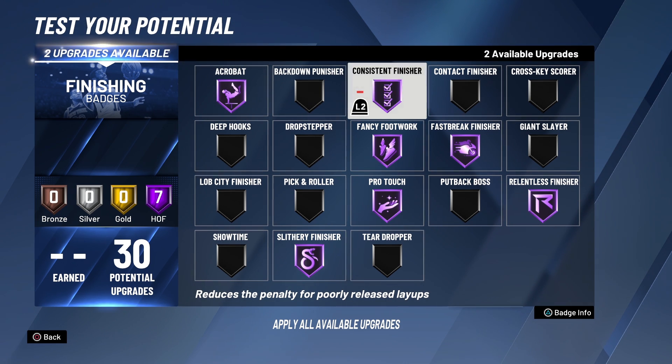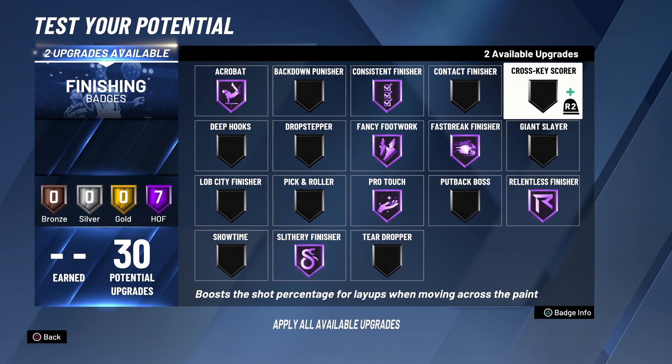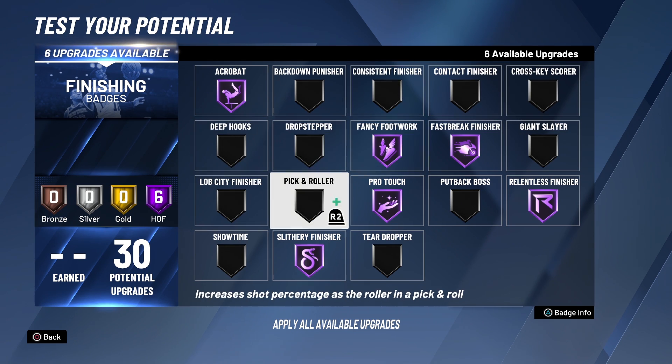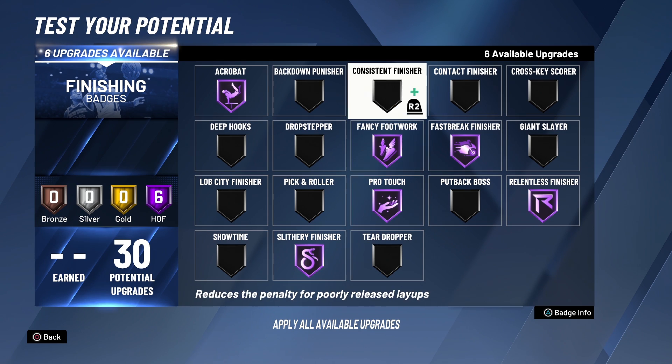You don't need Deep Hooks or Drop Stepper unless you're a post player, and Putback Boss is only relevant if that's your game — I can't speak to those from experience. Tear Dropper I don't really use unless I'm messing around, but you can put that on Hall of Fame to increase floaters and things like that.